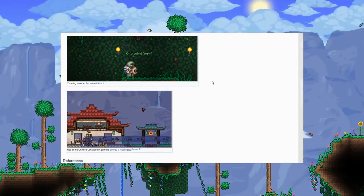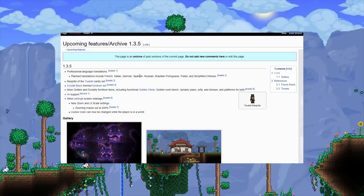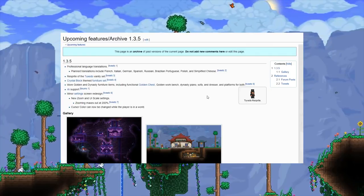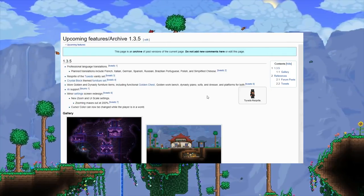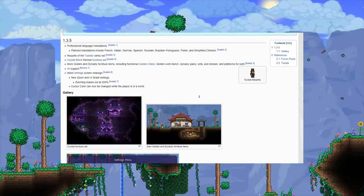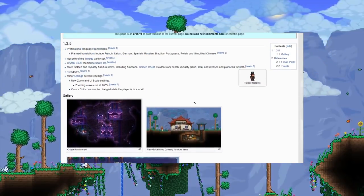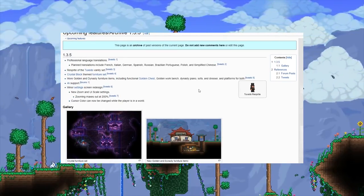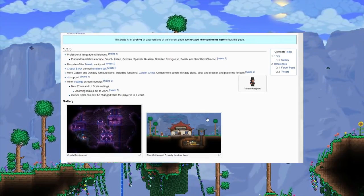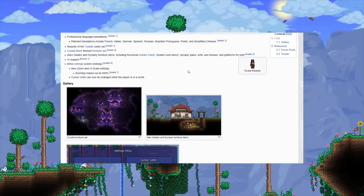Terraria 1.3.5 was another small update, but in terms of community it mattered a lot. It added new languages — simplified Chinese, Polish, Brazilian, Russian, Spanish, German, Italian, French — all the major languages. It's a small update from my perspective as an English speaker, but for everyone outside of England and America this was a huge update. For everyone else they didn't really get much except some vanity stuff.